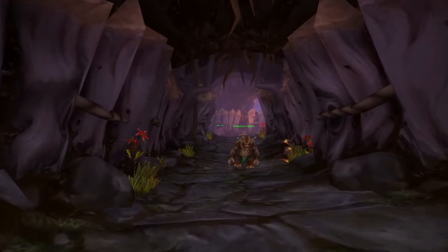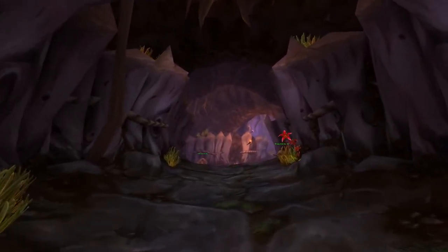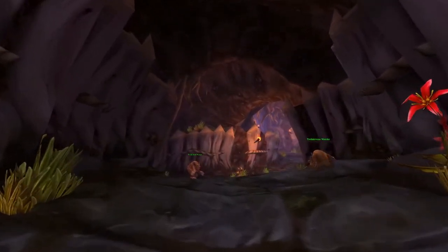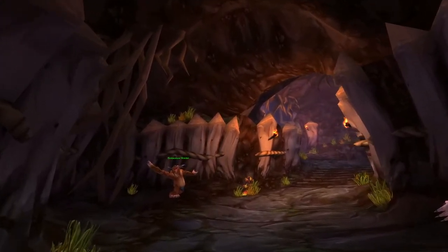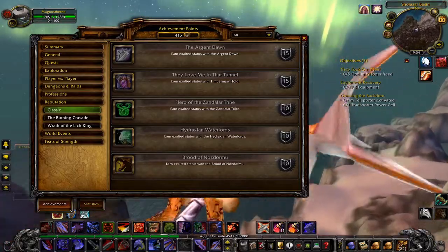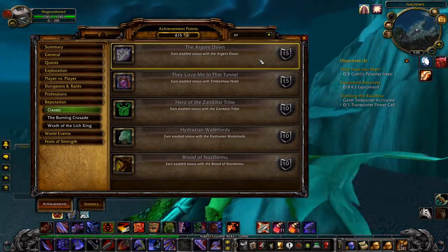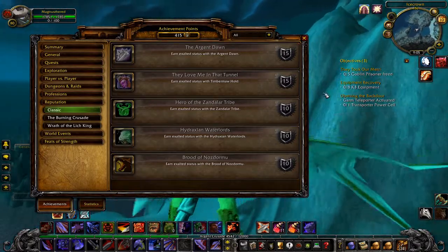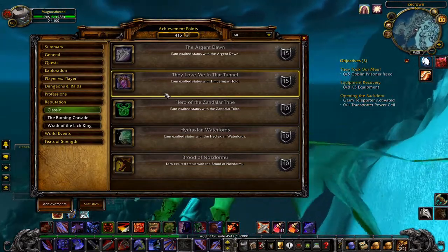Once you do get exalted, you get a special quest where you go kill a demon in Winterfall Village, get a totem, take it back to your respective faction leader, and they announce to the entire city that you've spent godless amounts of time getting exalted. Little bonuses at the end there for you. To recap the classic achievement section, the five you need to be exalted with are the Argent Dawn, Hydraxian Waterlords, Zandalar Tribe, Brood of Nozdormu, and Timbermaw Hold. There are plenty of other reputations in classic that don't have an achievement, but we'll touch on them later.